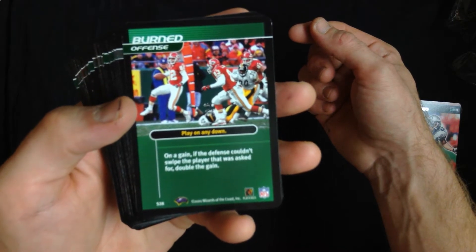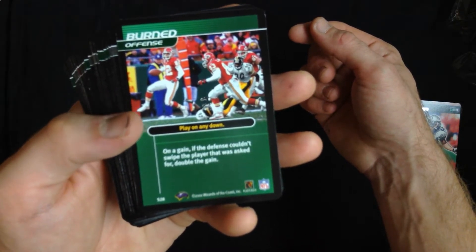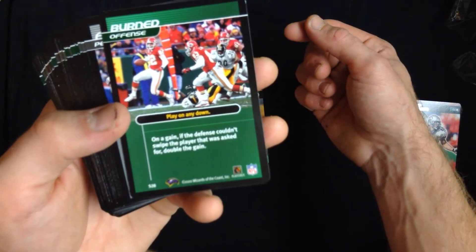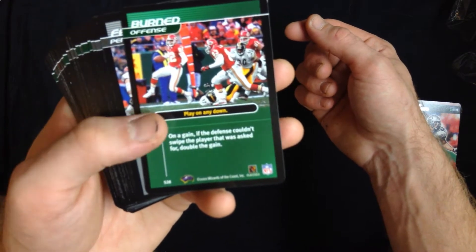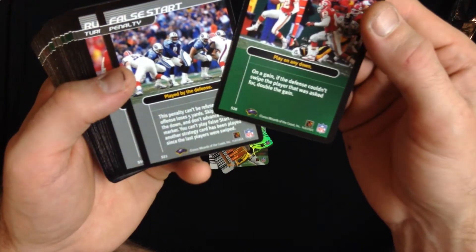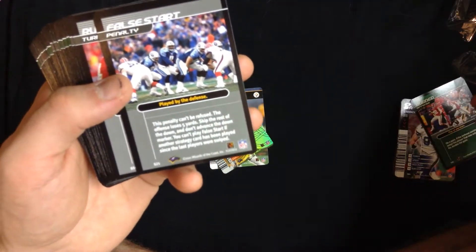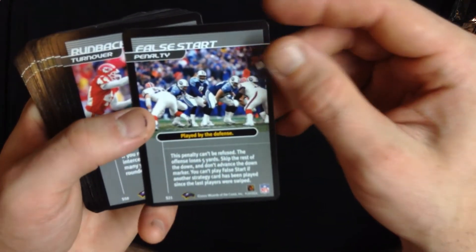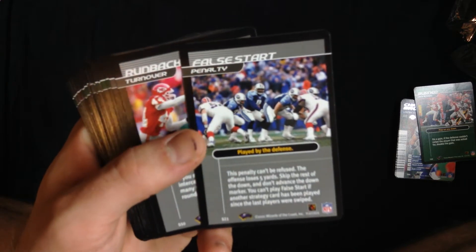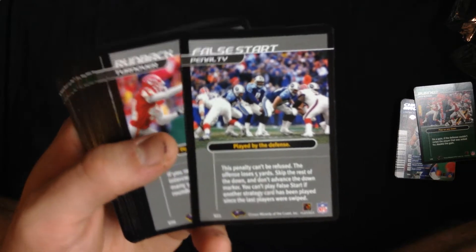This is some more tactical cards. If the defense couldn't swipe the player that was asked for, double the gain. So maybe this means that the offensive player swipes and then the defensive player — it must know all the different player cards — and it's asking for a particular person from that team, encouraging players to keep buying these draft packs and getting a better roster of players.